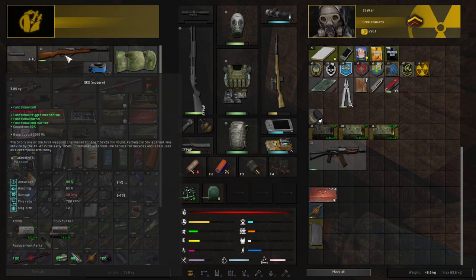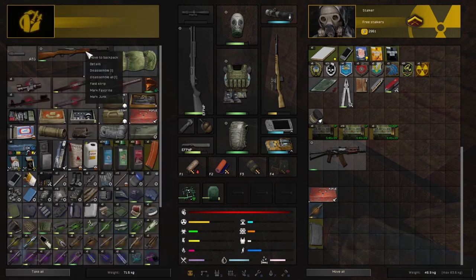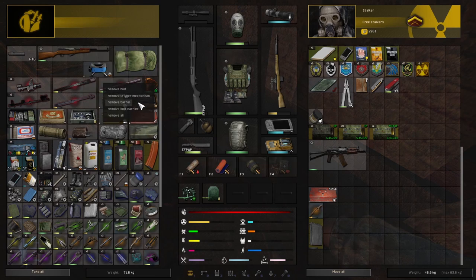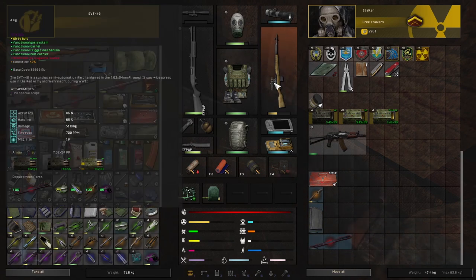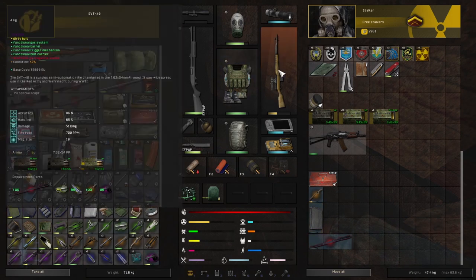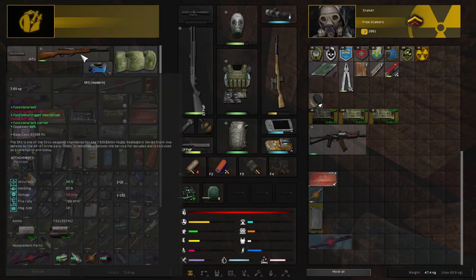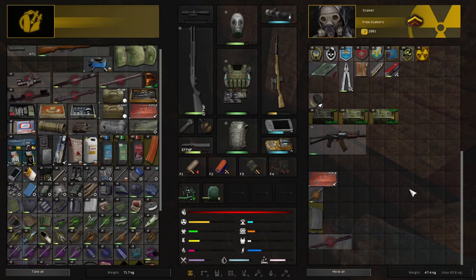We need a barrel. I don't think the SKS barrel is compatible, although it does look very close. Blow my mind — it is actually compatible. I'm feeling like everything could probably be swapped. Let's try a dirty bolt — the bolt is, in fact, the same. So swapping to the SVT is going to be fairly painless.